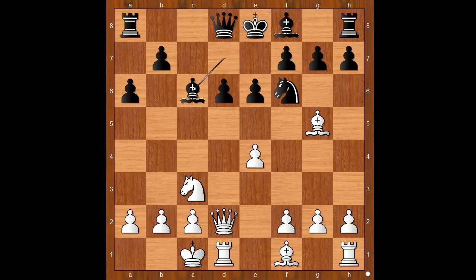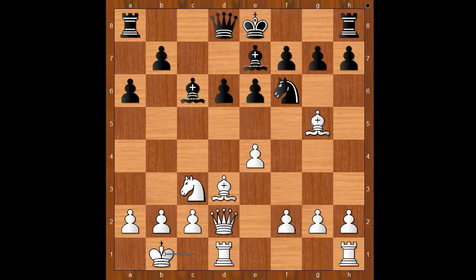Bishop takes knight, bishop to d3, bishop to e7 and pinning. King to b1 — this is the right square for the king. b5, the pawn storm on the queenside. f3, defending the pawn on e4 and perhaps preparing the pawn storm on the kingside.